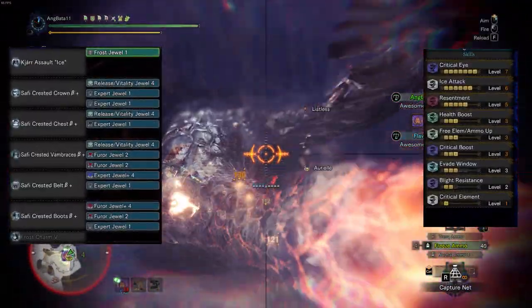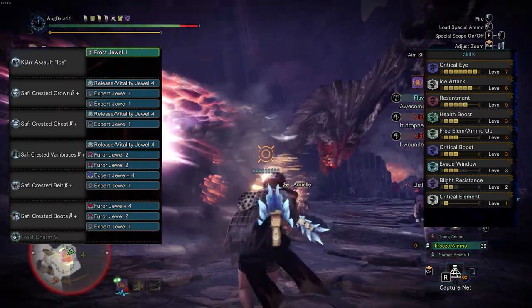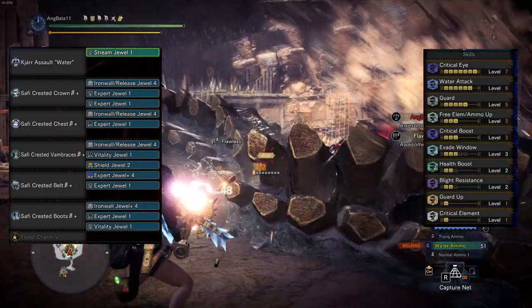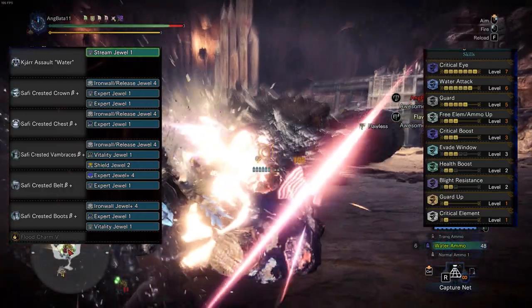For the shieldless approach we get additional damage by just simply throwing Resentment 5 in the mix. Don't worry about these sets not having Razor Sharp — you have fast reload so it doesn't feel that bad. For the KT assault water, it's basically the same build since it has the same slots as the KT assault ice. What you're seeing right now is the shield build for it.